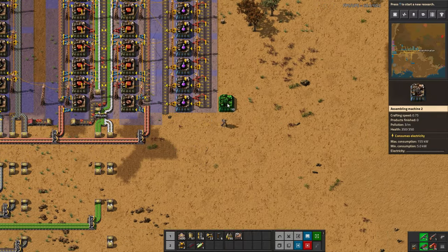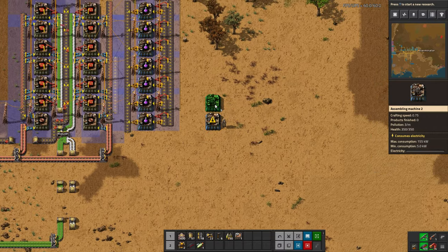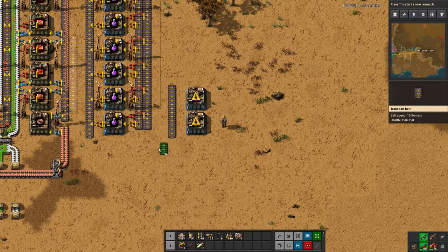The furnace recipe takes five seconds, so one assembler is not quite enough. Two assemblers is slightly too much because that would be one every two and a half seconds, but that's as close as we can get - we obviously can't do half a machine or purposely slow it down. So we're going to use two assemblers and move this a little closer since we only need this output belt right here.